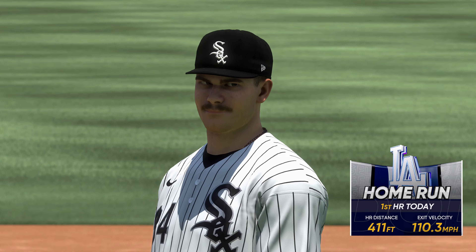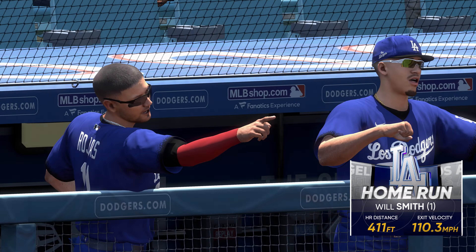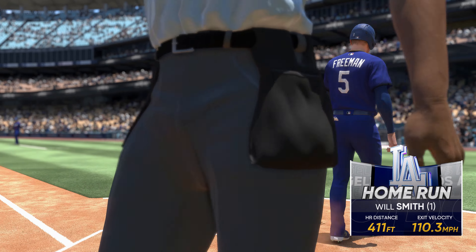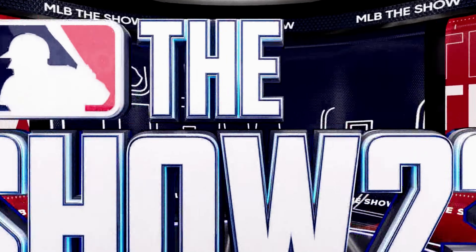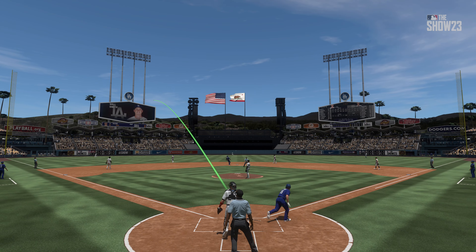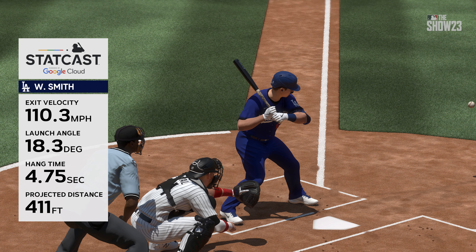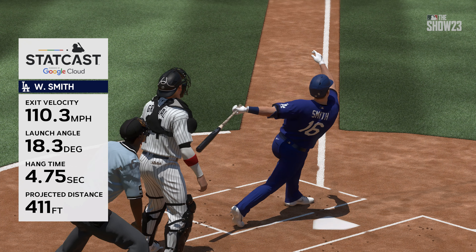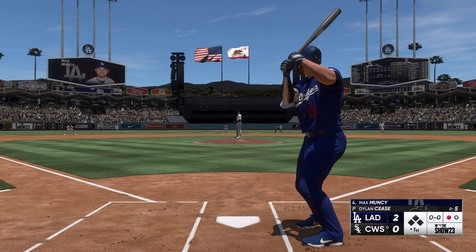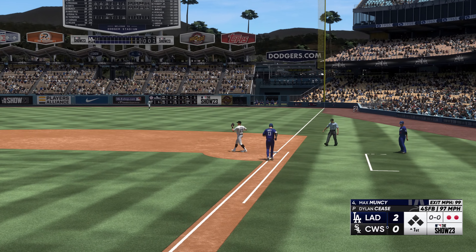A two-run homer just like that — they move in front, it's two nothing. That one won't stay below the radar; it made a lot of noise. Statcast telling us a hundred and ten miles per hour off the bat, and that's plenty to hit one out if you get enough air under it. As a hitter, you hardly feel the ball when you make contact that solid. Max Muncie at the dish — hard hit right side, they get the out on Muncie.